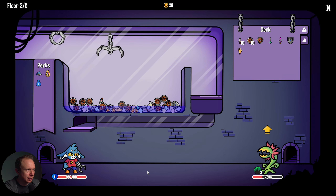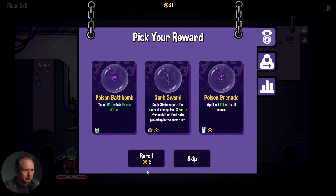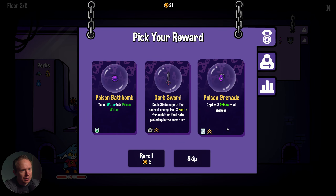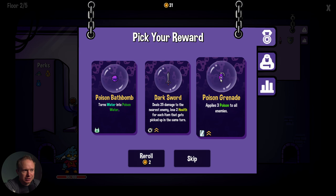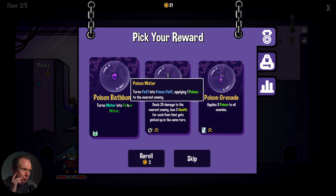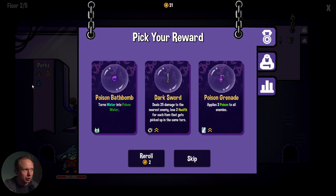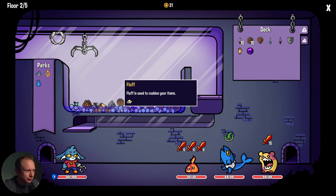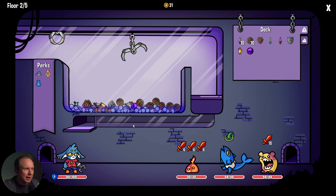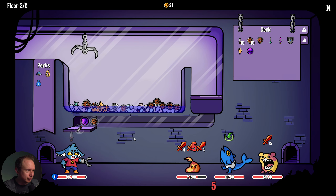This is a turn where we can go for some of these coins that Midas is throwing out. We get the kill. Poison grenade — as far as I know there's no way to see the upgrades. Poison bath bomb: turns water into poison water, turns fluff into poison fluff, applying one poison to the nearest enemy. That has a synergy with our current artifact. So all this fluff is now poison fluff — I have to pick up the bath bomb. It's going to convert the water over to poison.